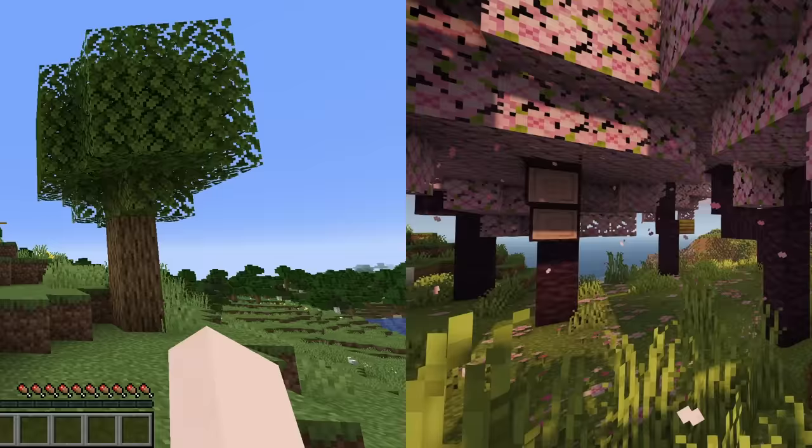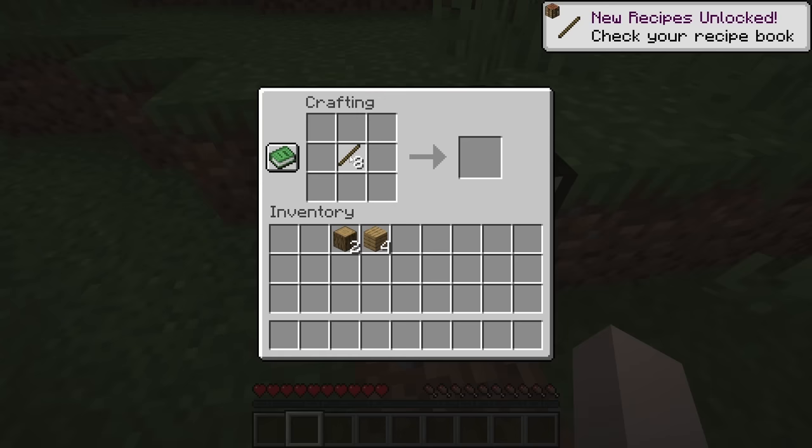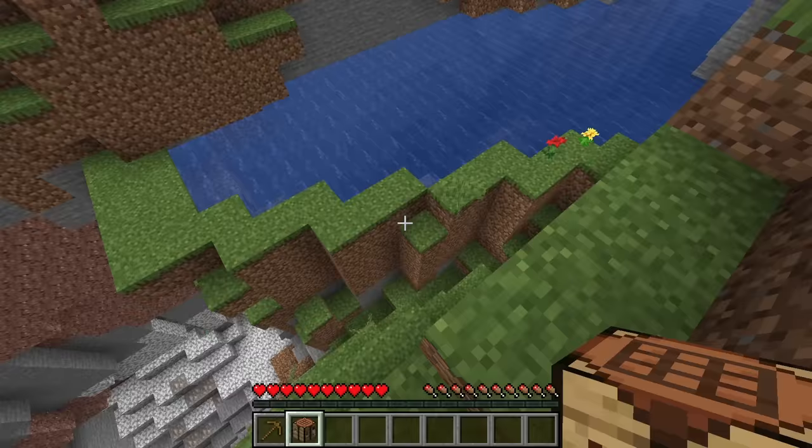Here we are at world spawn. It looks like we have a shipwreck and then just lots of plains. I will of course go ahead and chop down this tree and make myself a wooden pickaxe. Oh, there's so much iron right there! We are definitely heading down there, and before I get too ahead of myself I do need to craft myself some stone tools.